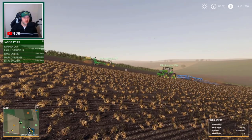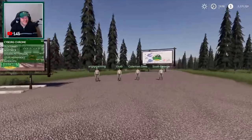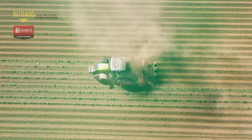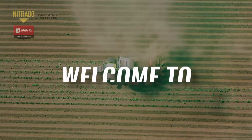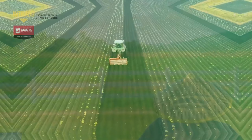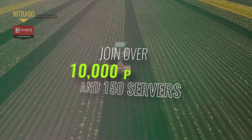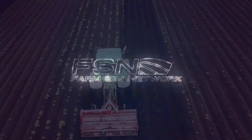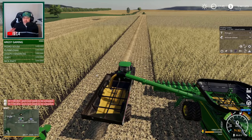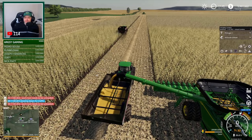Multiplayer games open up a whole new community element to FS19 with the common goal of working together towards an end goal. You can do this by setting up your own server through a range of different server providers, or if you're on console you can set up your own multiplayer game and invite people in. If you get really adventurous, check out the Farm Sim Network — a huge network of multiplayer servers with real-world economies run from their website, probably the closest you'll get to real-life farming in FS19.